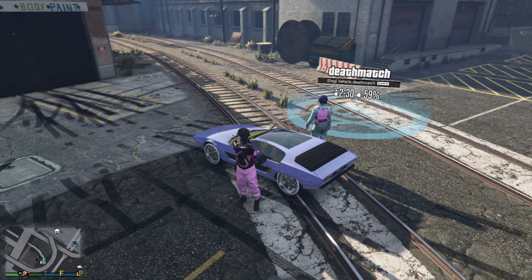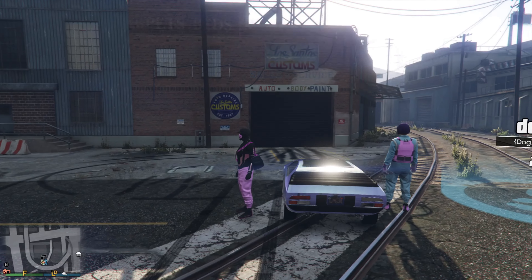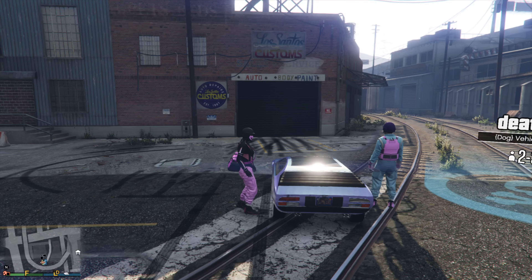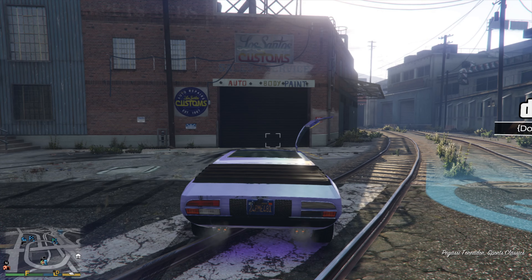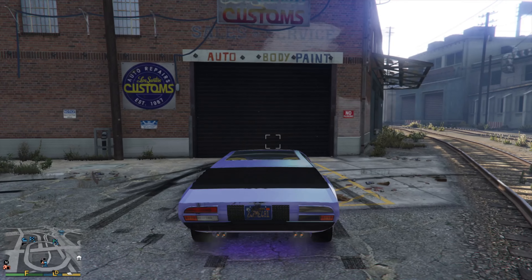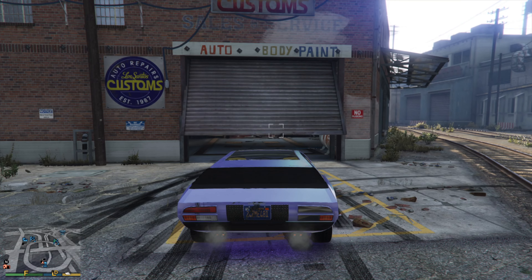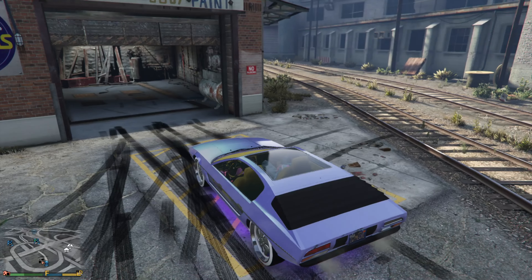What we're going to be doing before attempting this glitch is open up our interaction menu, go to Vehicles, then Vehicle Access, and set it to everyone so that way your friend is able to jump inside of your vehicle and drive it. Now, this glitch has been around for quite a while.